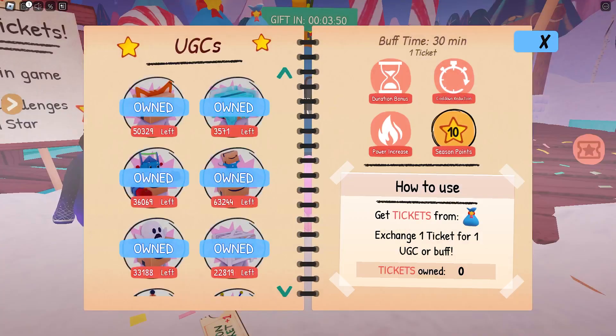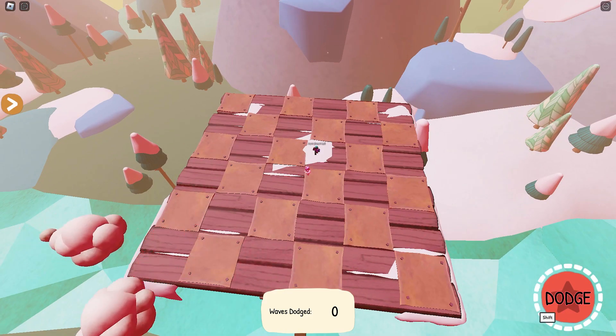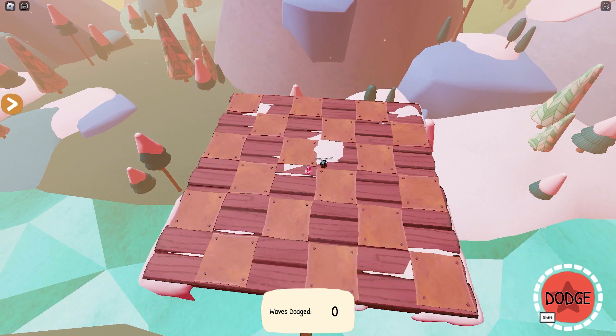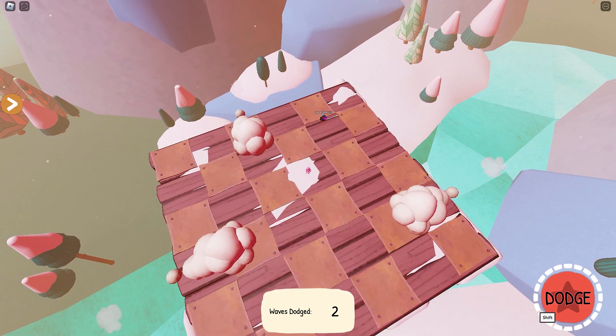Or, buy one of the past UGCs that you might have missed. Join games and claim your rewards repeatedly until you get the required points. Once you get enough points, a pop-up will appear to indicate that you can buy the item.